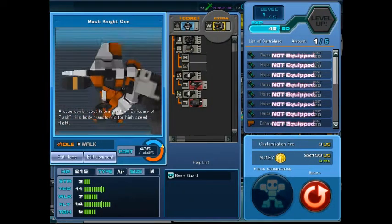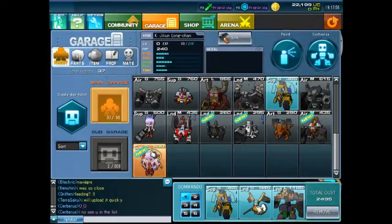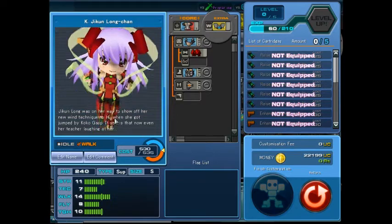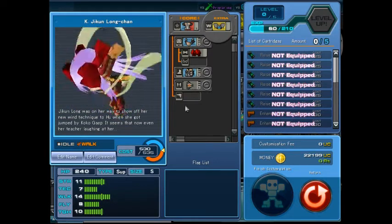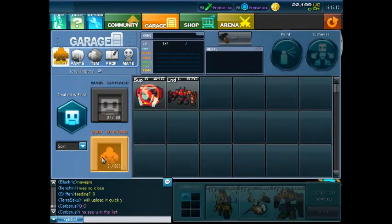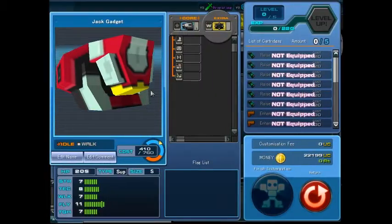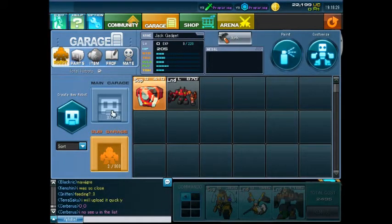And then I've got Mack Knight one, which is the latest bot I've acquired and it looks pretty good. And then another latest robot I've got is Kooten Jeekin Long Chan, which is basically Kooten Jeekin Long — small, chibi — look how sweet she is. I've also got a Red Squealer Cross Goblin — I'm going to release him out on the battlefield sometime. And then I've got a Jack Gadget PD, which is still nothing settled at the moment because I'm still trying to have a look at some parts which can go with it.